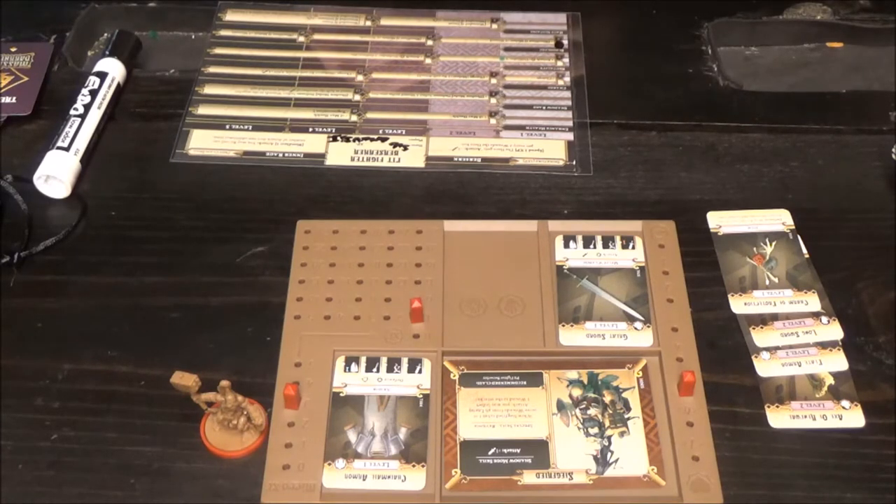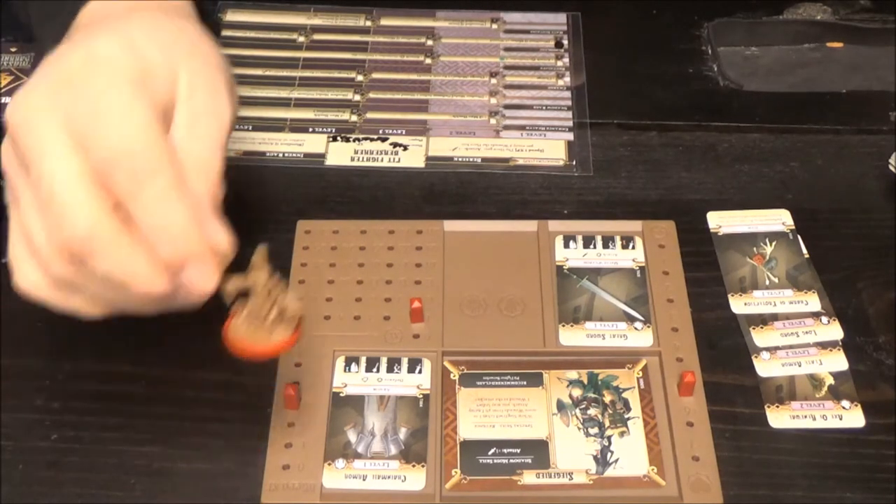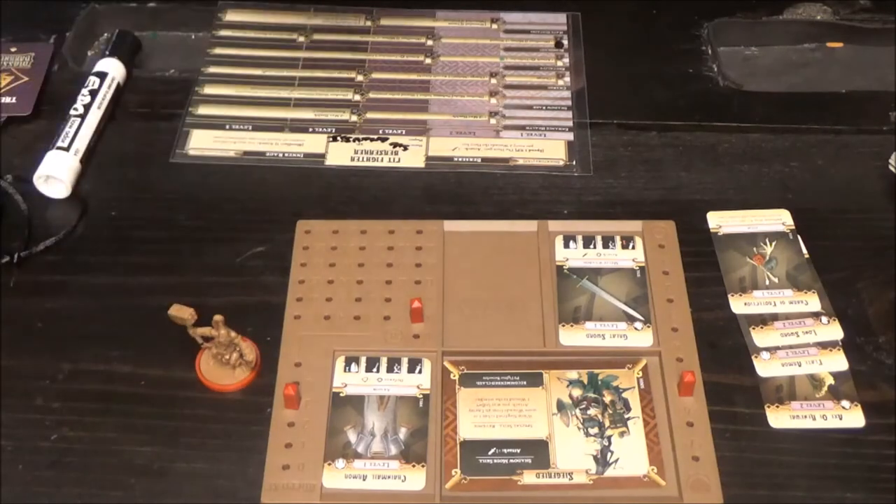At the end of all this we'll be setting up for the very first story-mode campaign scenario, which is called Scorched Earth, and we'll be playing through that with you. This is the layout, this is how I got there — join me in the next video where we take on the darkness again in Scorched Earth. I am Omnisai, he is Siegfried, and we will see you in Massive Darkness. Farewell!